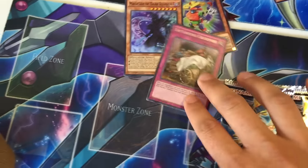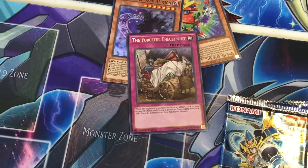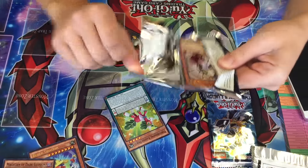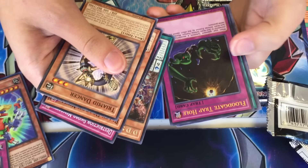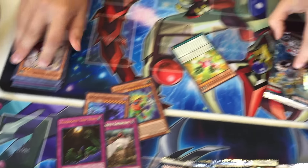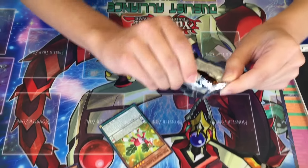Oh, a Forceful Checkpoint, cool. What the heck is that? That's a good card. Nice. Another Ultra — oh my god. Floodgate Traphole. Two Ultras, a Secret and a Super so far. You got the luck, dude.